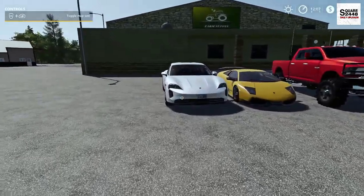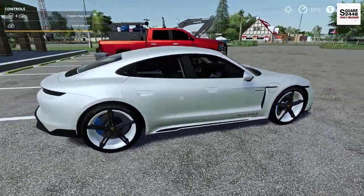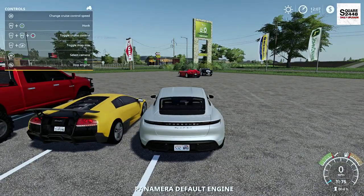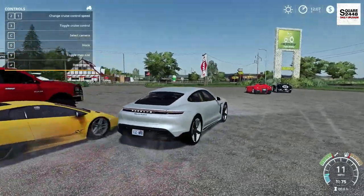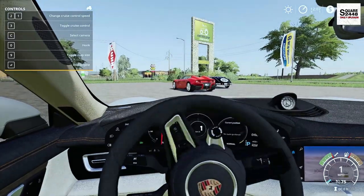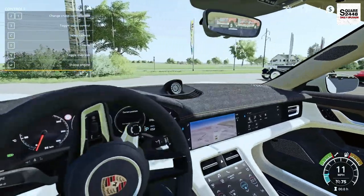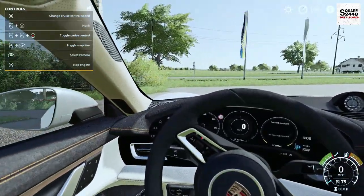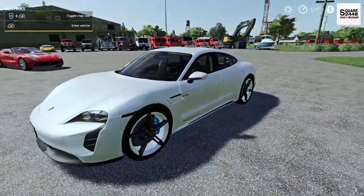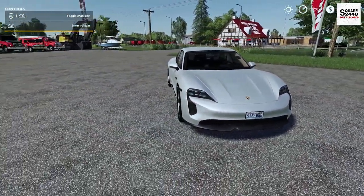Last up from that same mod creator is the Porsche Taycan — full electric. I believe there are four engine options and this does have very quick acceleration. We might just have to add this to the homeowner series since we are kind of a Porsche person here on the channel. Look at this thing all the way around. On the first-person view, pretty detailed gauges and everything works. It does need a little more on the acceleration to have that get-up-and-go factor, but this thing looks awesome. Really do like that we are getting more electrics — maybe we'll see a Tesla in the future.